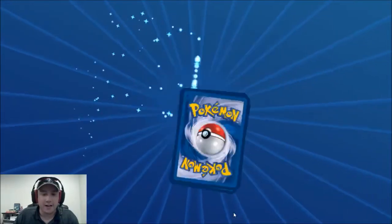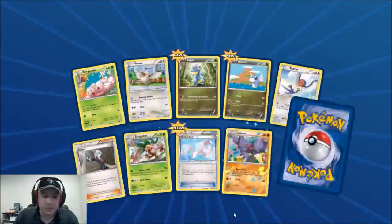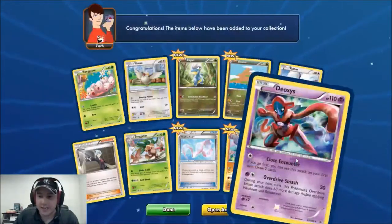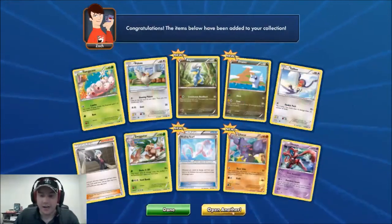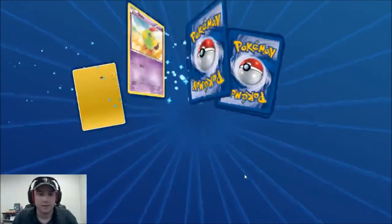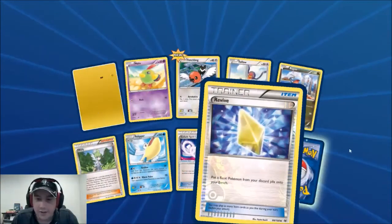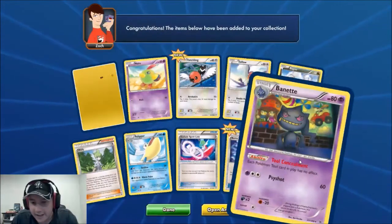More packs — another Steven, a Healing Scarf, and a Deoxys. Very cool. Then another Wally, a Revive, a Reverse, and a Net Ball.